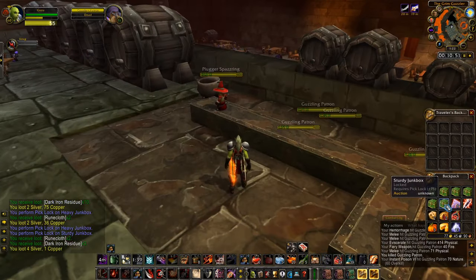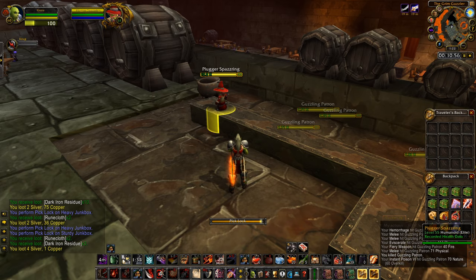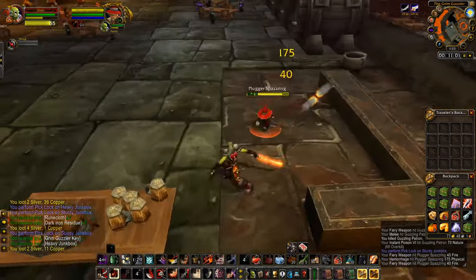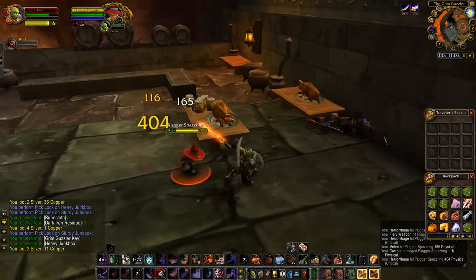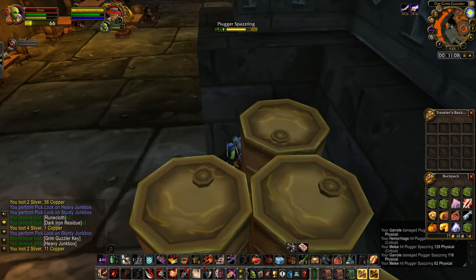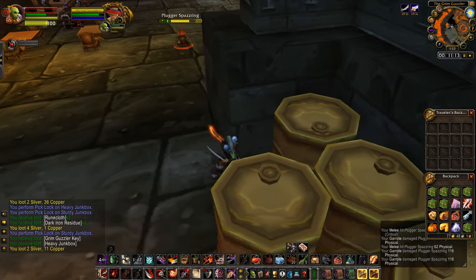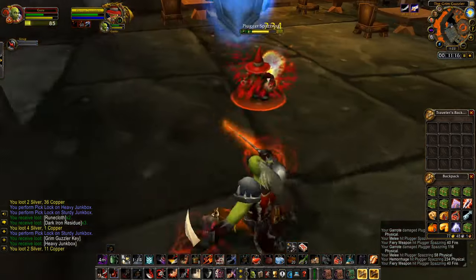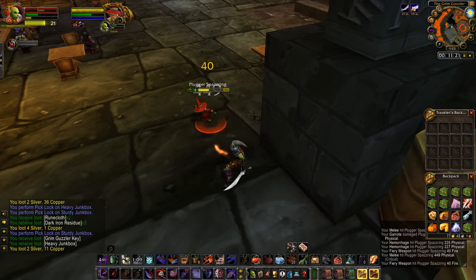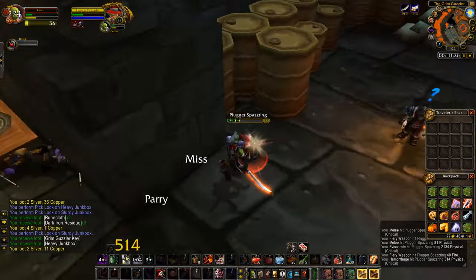We will be using LOS to kill him. You don't need any cooldowns or potions to kill this guy — he's very easy. You will open with a Garrote and kite him over to the little wall, because then you will be able to LOS his Shadow Bolts and Immolates. He's not kickable and not stunnable, so don't attempt it. You can use Evasion here — he hits for approximately 200 to 300 per attack. As you see, I'm very low but I've not even used my Evasion yet and I'm still killing him.